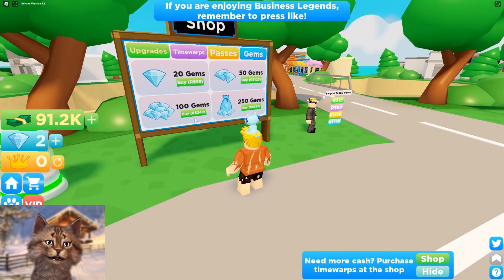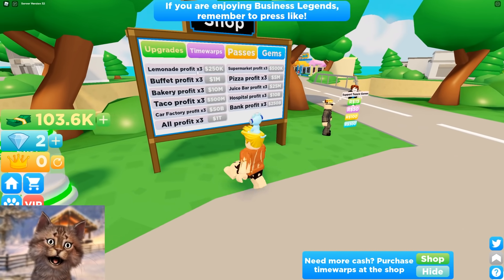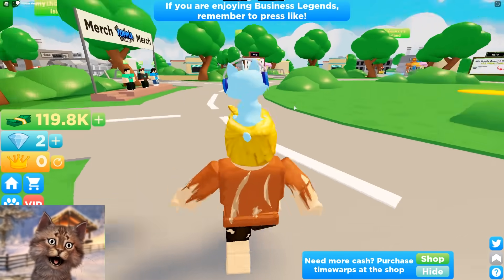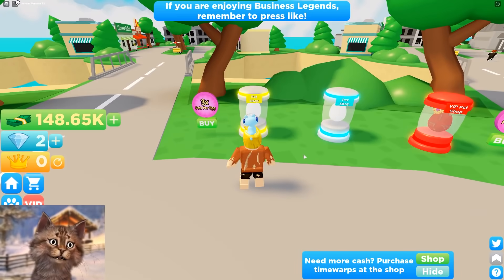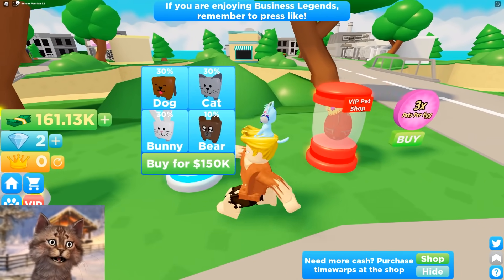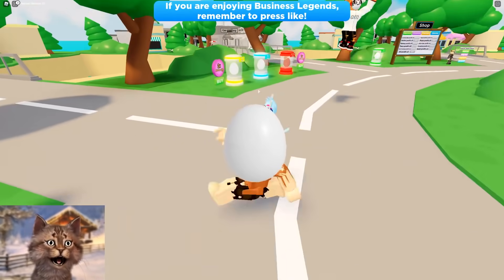Pets, shop — so this is how you get diamonds and stuff. Let's look for the pets and buy some here. We got the first one. Five diamonds — oh this one gives money, I'm gonna grab this one. I can't grab this one though, it needs five diamonds. How do I get diamonds? I have no idea.